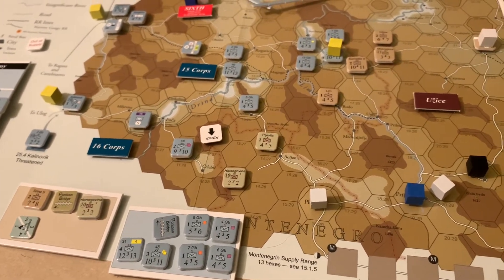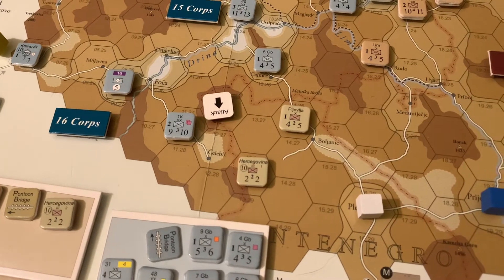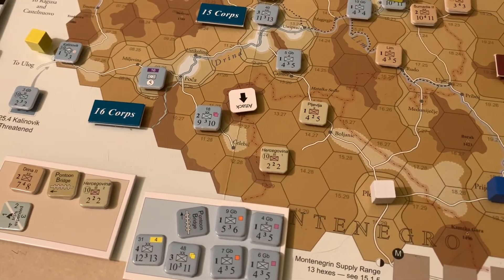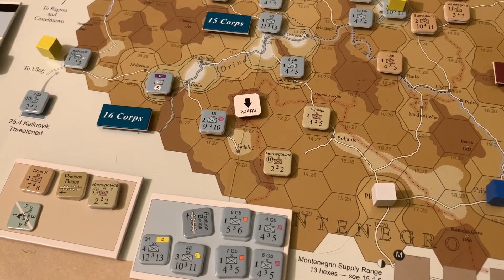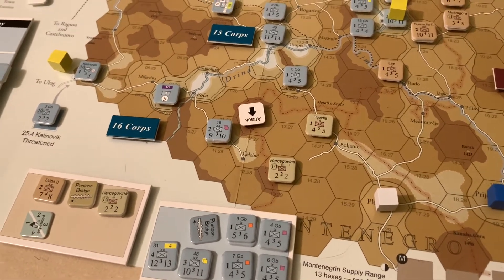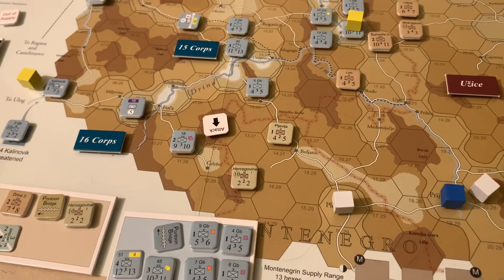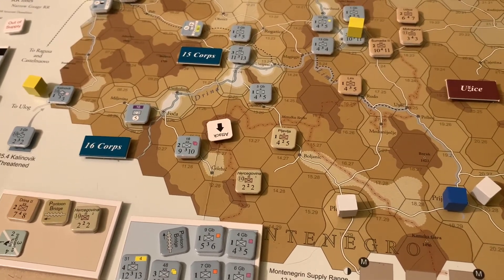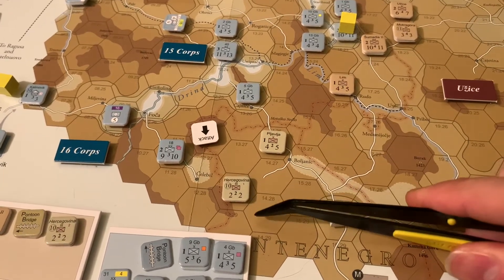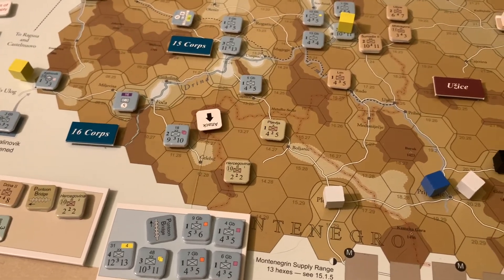Now we have to do an effectiveness check. After combat, we look at the combat effectiveness number in the circle and roll 2d6, apply the modifiers from the CRT, and see if we take a combat effectiveness penalty. The Austro-Hungarians' force marker on the 6th Army display is 10, and they have a plus-two modifier. They rolled a 5, so they pass — you have to roll equal to or less than your combat effectiveness. The Montenegrins are also a 10 with a plus-three modifier. They rolled an 8. Eight plus three is 11, so they missed by one and take a combat effectiveness penalty.